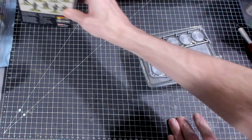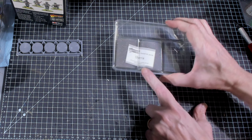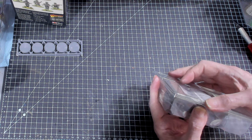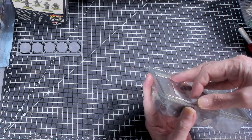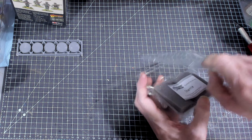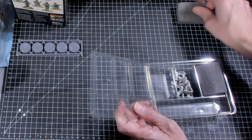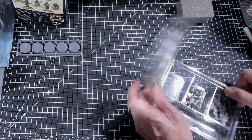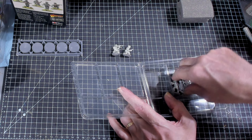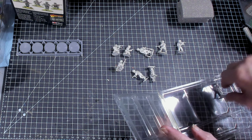There are nine figures in the box. They go ahead and provide you with ten bases just to be sure. This is also packed by Cherie. If you've never seen any of these What's in the Box videos, what I do is take a look at the contents and do an overall inventory, then zoom in so you get to see what the actual figures look like in close detail.